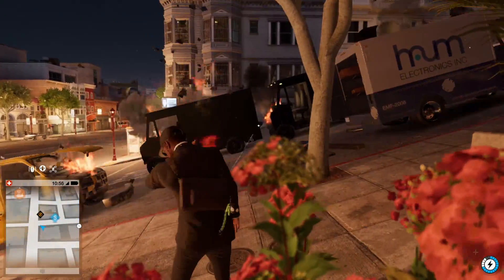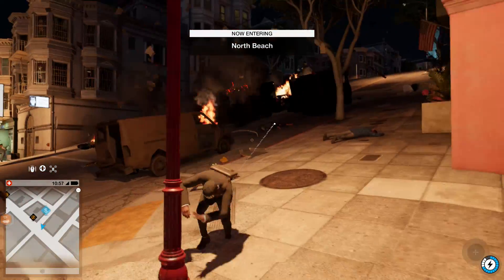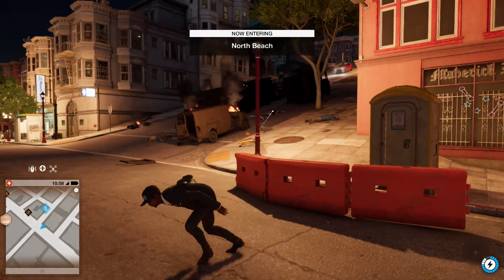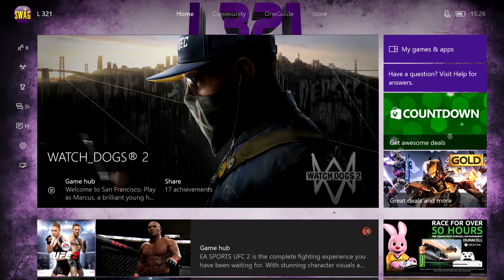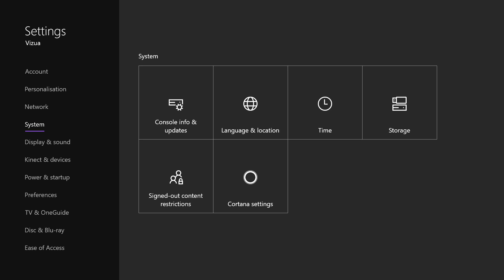My console is pretty old, so today I'm going to be showing you guys some tips on how you can increase the space for your Xbox. What you can do to check how much space is being used and what games and apps are taking up your space — you can go down to where it says Settings, All Settings, load that up, and then go down to where it says System.